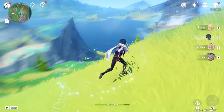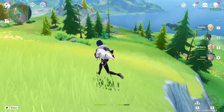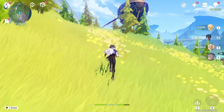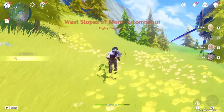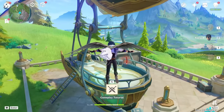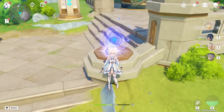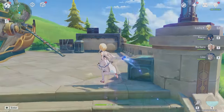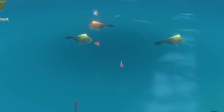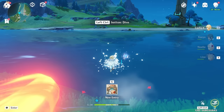Genshin Impact takes place on the continent of Teyvat, where seven kinds of elemental powers surge. Essentially each hero you find will fall into one of those elemental categories — like ice, fire, water, lightning, earth, and so on. You'll be able to climb, swim, and glide your way across this beautiful world with jaw-dropping landscapes, intriguing challenges, and diverse cultures. Or if you'd rather, you can fish or farm. Whether you want exploration, combat, or relaxing life-skilling, Genshin has you covered.